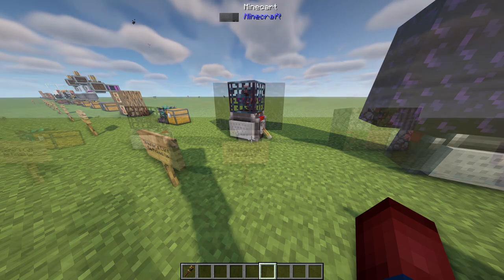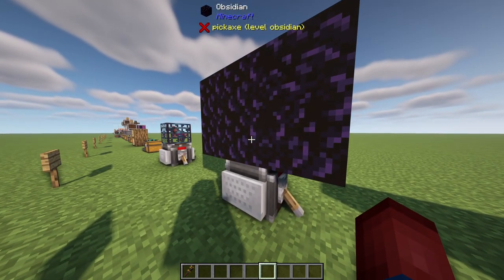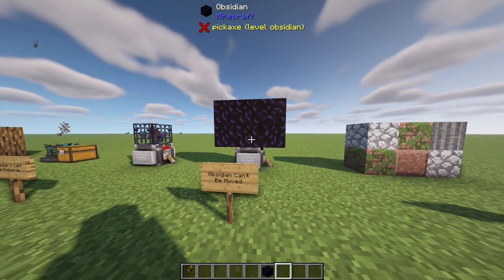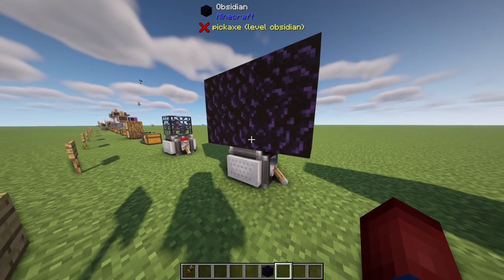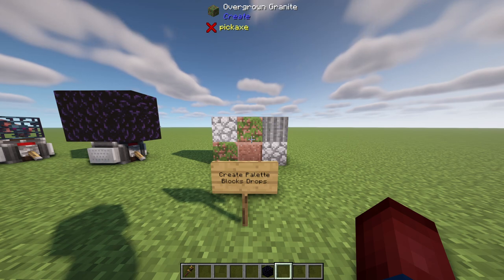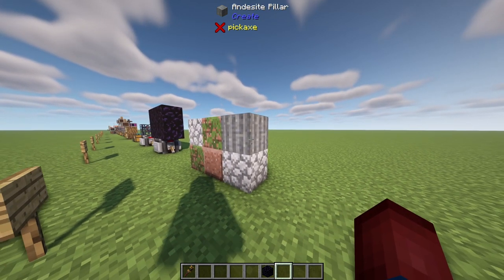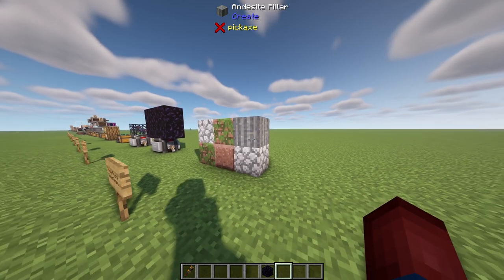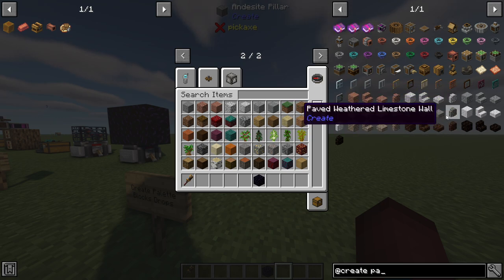Going along with minecart contraptions — they can no longer pick up obsidian. If you try to attach a minecart to a block of obsidian, it's no longer attaching. I don't think this will cause too many issues since most people haven't used obsidian in contraptions, but it makes sense — obsidian is super difficult to break, so being able to just attach it to a minecart would cause problems. Finally, Create pallet block drops now drop their variant rather than the exact block. If you mine an andesite pillar, it drops a block of andesite, not the andesite pillar itself. Of course you could use a stone cutter to change those blocks if needed.